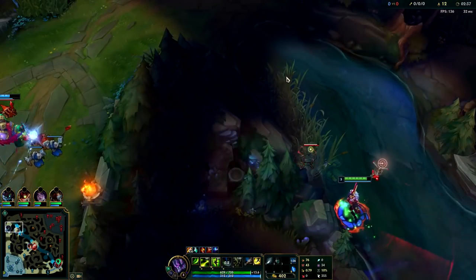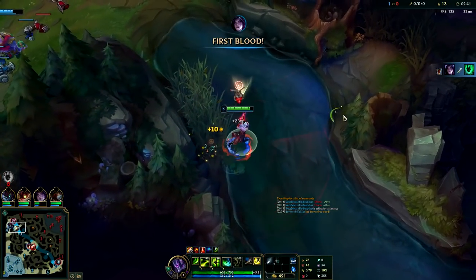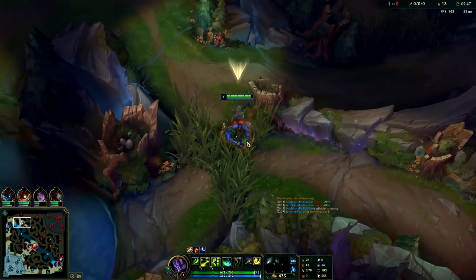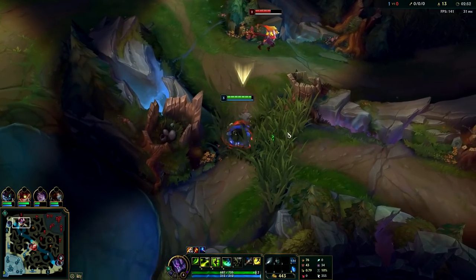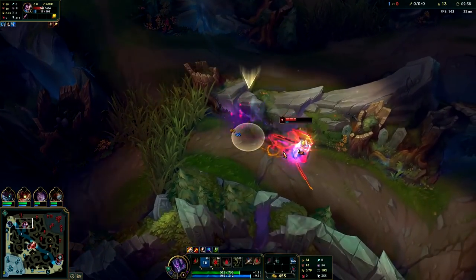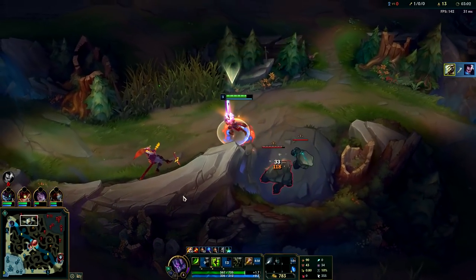Yasuo's out of position — if anyone is shoved up on you, you can gank them early. It looks like this lane is warded so we're not going to gank. Instead we're going to look for Lee Sin and kill him in his jungle. We're going to go to the red side Grolem. Yasuo might see us here — he's walking over, he might ward.